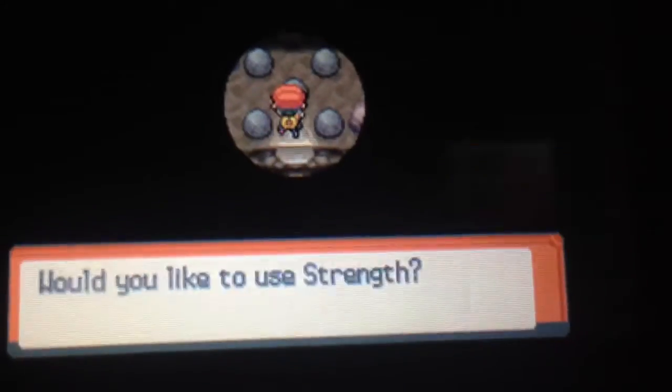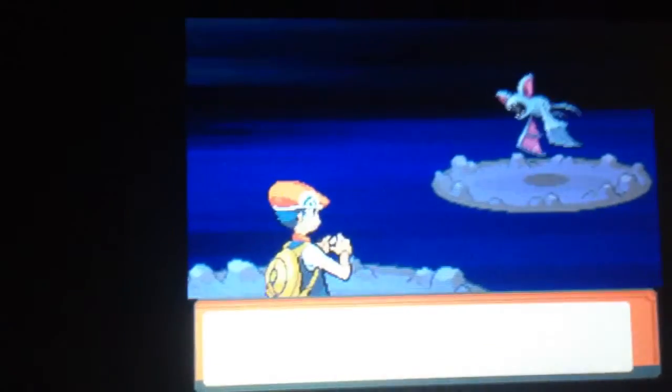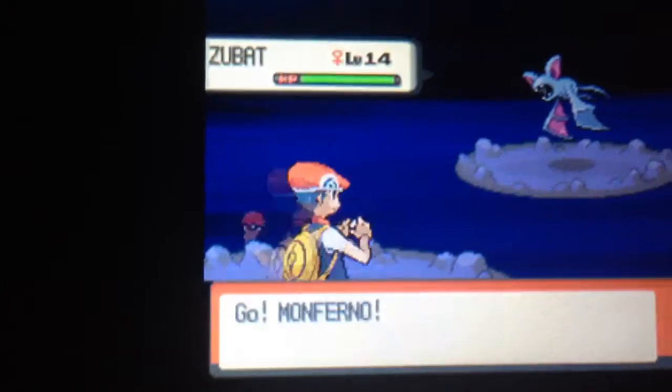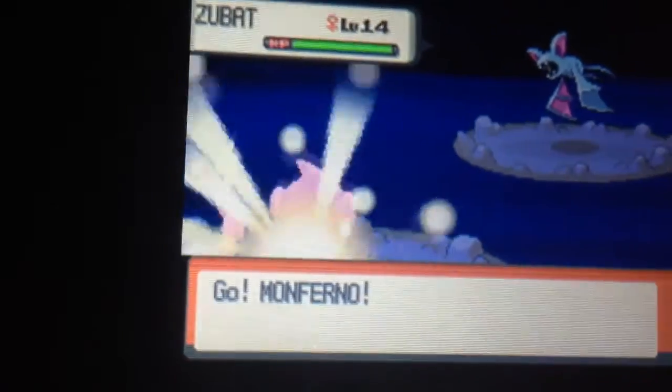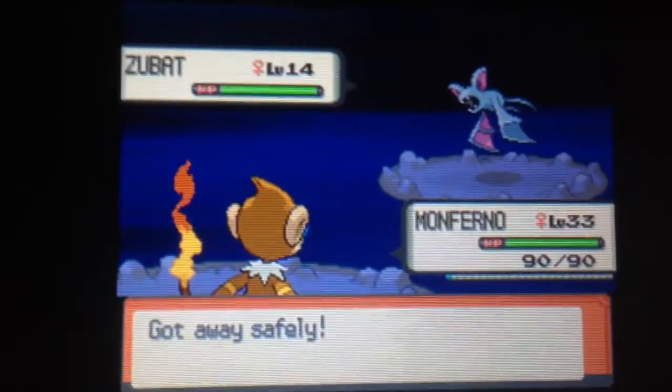If you actually move the boulder using Strength, you can move around the boulders. So try to find that. Hopefully this is Gible — probably be a Zubat. Yep. So there's like two Pokemon in here: Zubat and Gible. Gible is slightly rare, so keep that in mind.